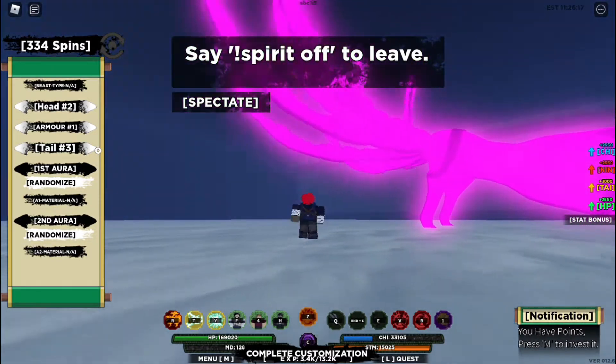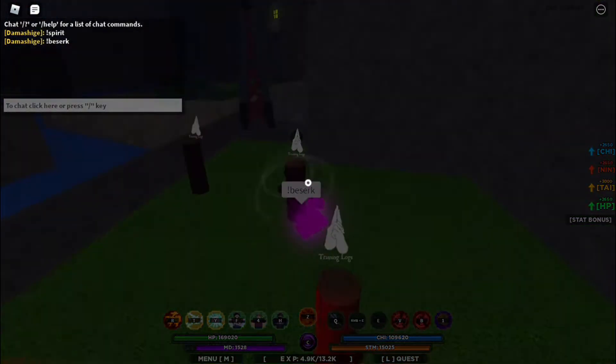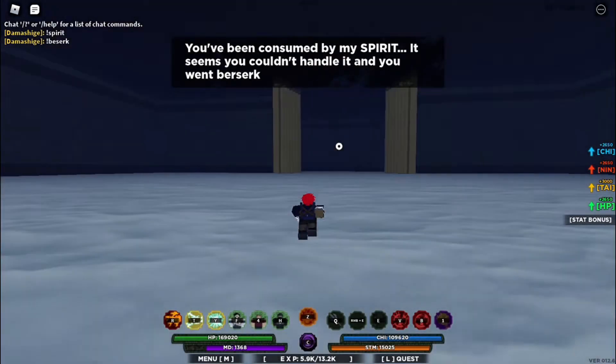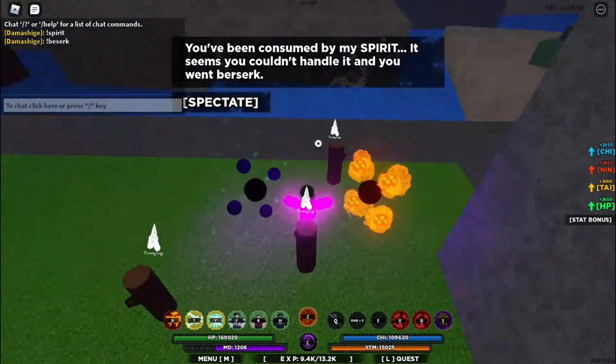You can also use a mode with your tailed spirit called Berserk. It's kind of self-explanatory — it literally makes your character go berserk while you stay in your spirit room or jinn room. You can also spectate your character going on a rampage. It's a really cool mode.